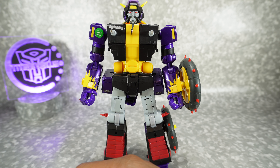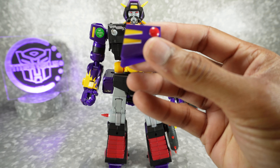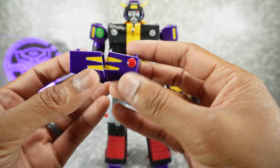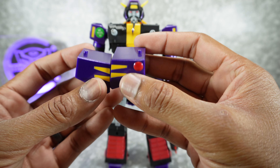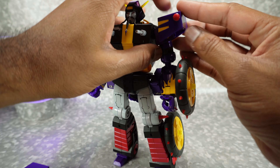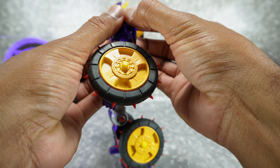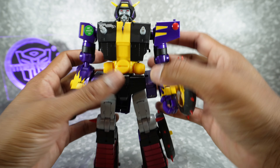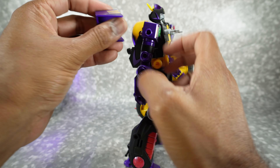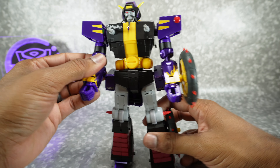Then we get these shoulder pads. One of them actually has a little red dot — that's how you know which one goes where. These are really nicely done: nice purple paint, yellow paint, and red paint here. These have a little peg — they're going to tab into the side of the shoulder. Get that lined up, and you can hold the inside of the arm for leverage. Get that pushed on like that. I wouldn't push it on all the way because otherwise you limit the articulation — just put it on until it actually stays.